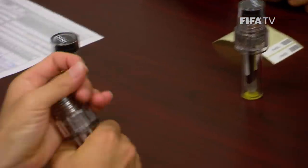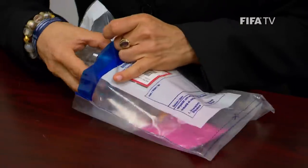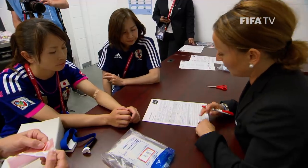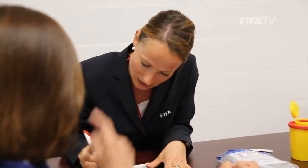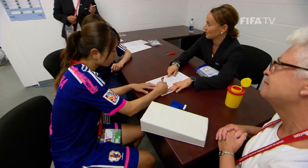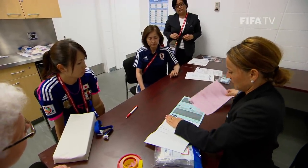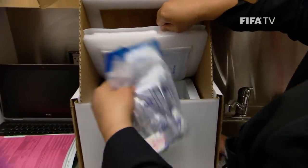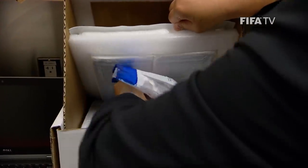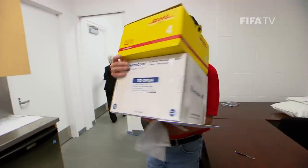The player or the team representative checks that the bottles are tightly closed and they are put in their plastic containers ready for travel. The DCO fills out the remainder of the form, adding the numbers and the time of the blood extraction. The player is asked whether she has any comments about the procedure. All the people present check the form before it is signed; the player signs it last. The pink copy goes to the team representative, the blue copy to the laboratory, and the white copy to FIFA. The bottles are placed inside the cooling box, the chain of custody form is filled out, and the box is taped together before heading off with the courier.